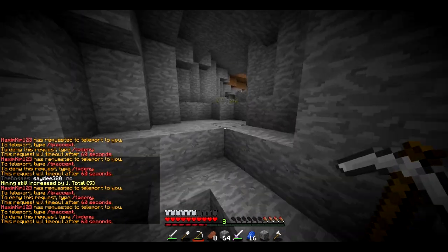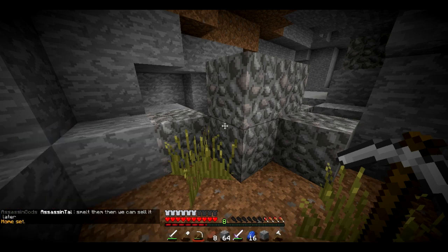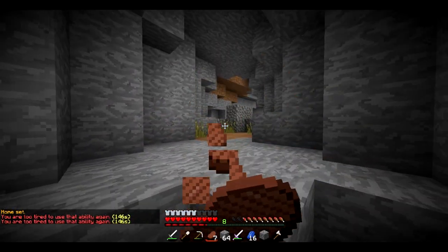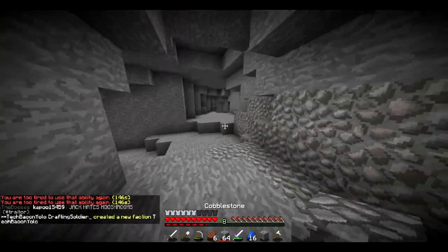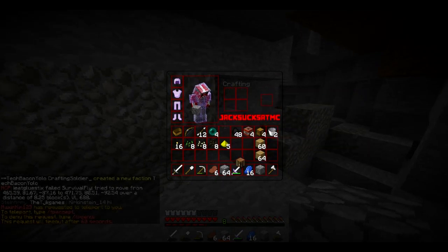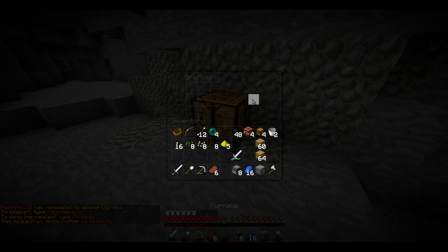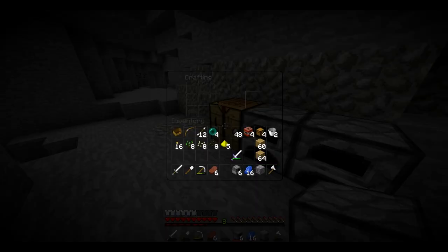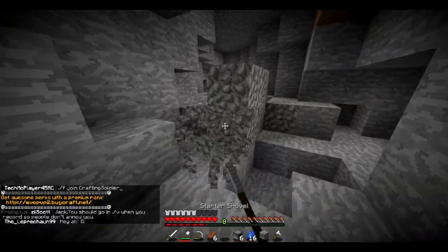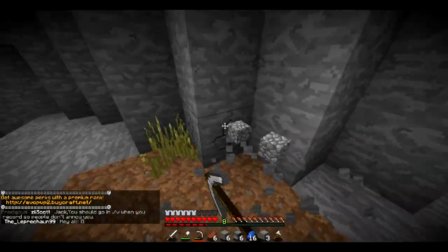I'll do slash sethome to make this my home — home set. From now on, no matter where I am, I can do slash home and it will teleport me straight back here. We need to make this place look secret, so let's turn some cobblestone into furnaces, smelt some stone, and block the cave entrance up a bit so people don't spot it.